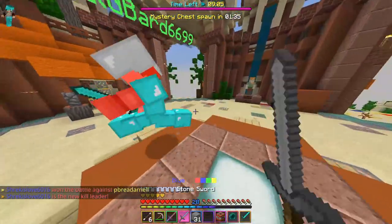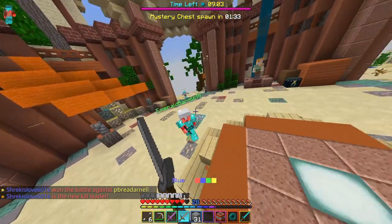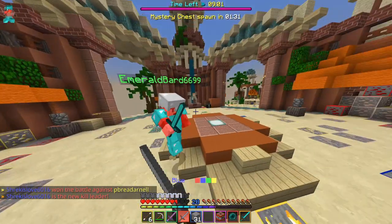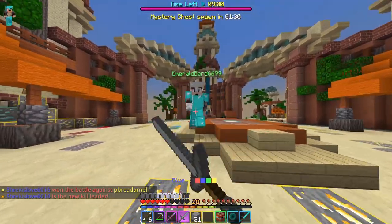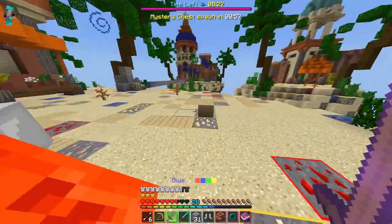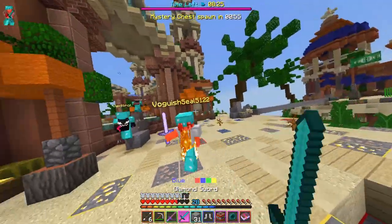Imagine you're fighting another player in Minecraft. You both have the same gear and the same weapon. What if I asked you, who wins this fight? A lot of people's natural answer would be the person who got the first hit. And while in some cases that is correct, a majority of the time it isn't. In most even fights in Minecraft, it's actually decided by who gets the most hits.